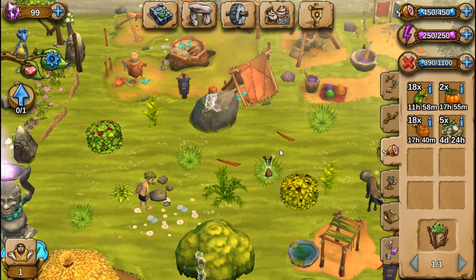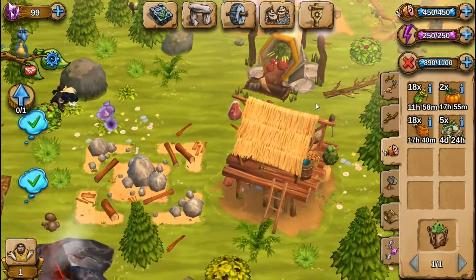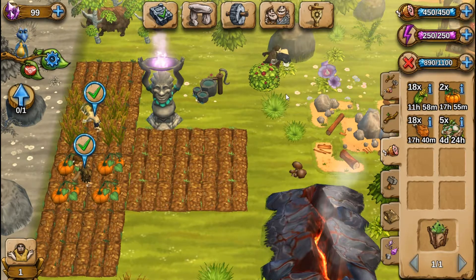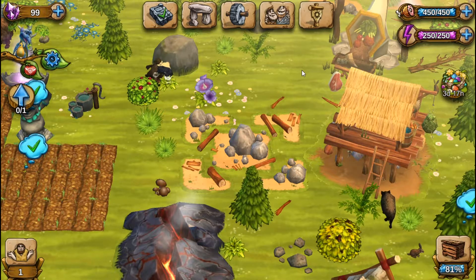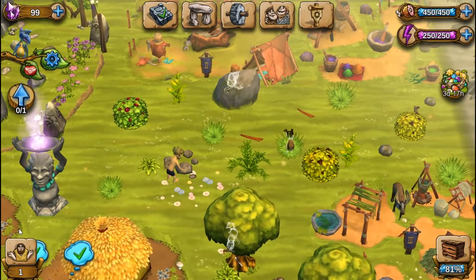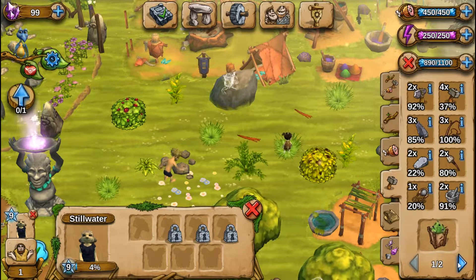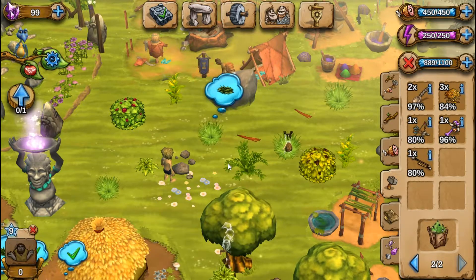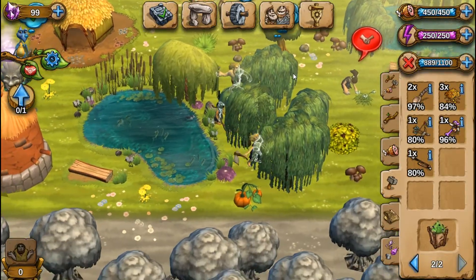How long is that corn gonna last? Eleven hours. I reckon she could grow corn again — I should've picked that, darn it. I need to have 20. Shoot — she could do some grass, though. Maybe I'll get more eggs. I can do this. Oh yeah, I can! Awesome. Might as well use it for something.